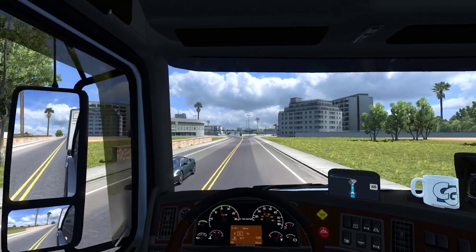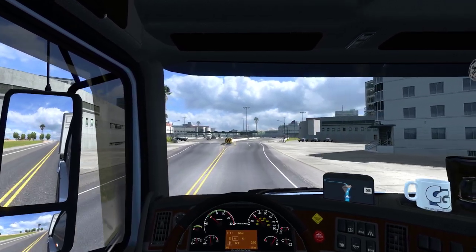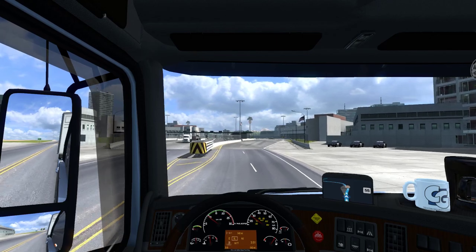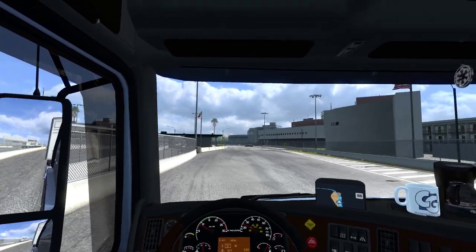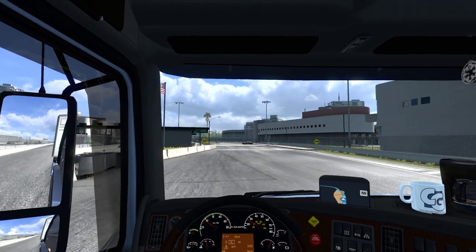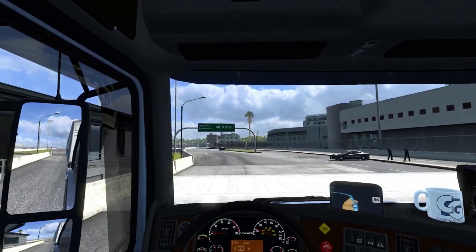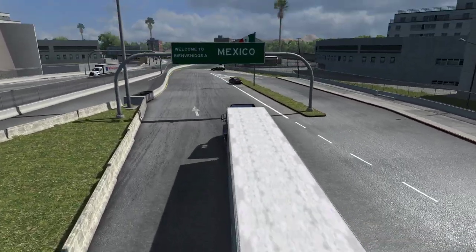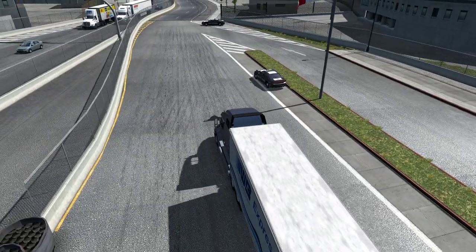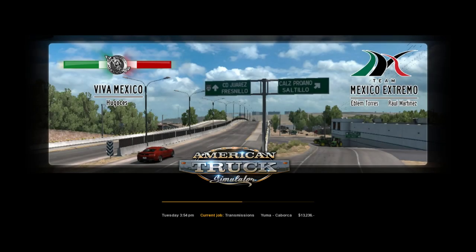That car is going very slow. Looks like we're crossing over to the Mexican border now — interestingly there doesn't seem to be anyone here. There's the US flag, and there should be the Mexican flag shortly. There's a big hump up ahead, and there it is — Mexico! Bienvenidos — welcome to Mexico!